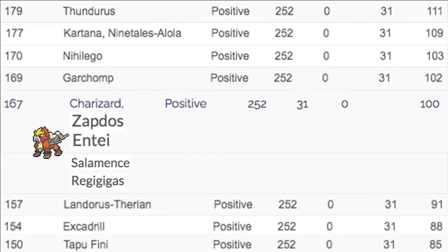Like I said, it's at a very competent speed tier, but also a very crowded speed tier. Base 100 is pretty known for being a ridiculously big, crowded speed tier to be at. You have things like Charizard, Zapdos, Zapdos-Galar, Salamence, Regigigas, Volcarona, Comfey — there are a lot of Pokemon on that speed tier, and Entei is in there with them. Just know that you're on the same speed tier as a lot of common Pokemon like Zapdos and Regigigas.